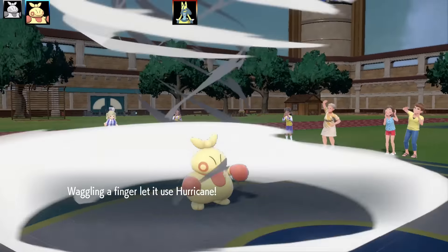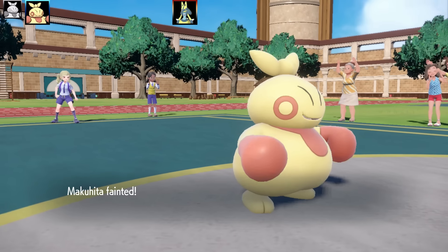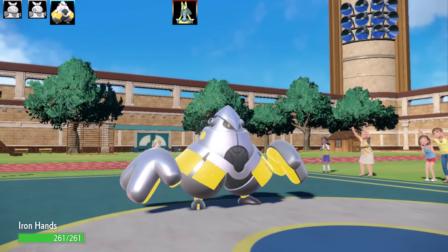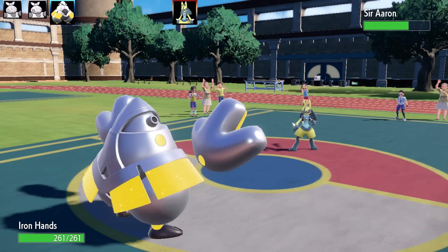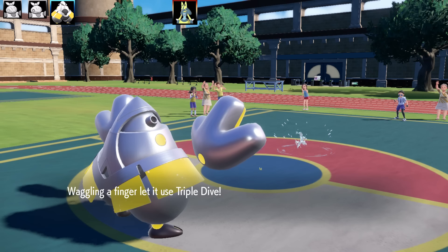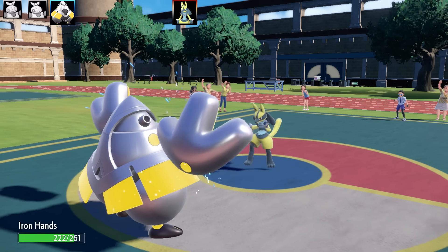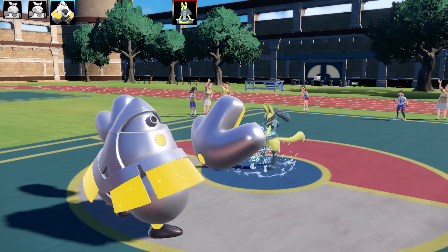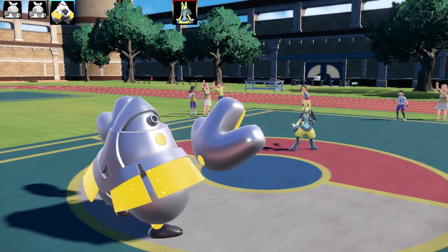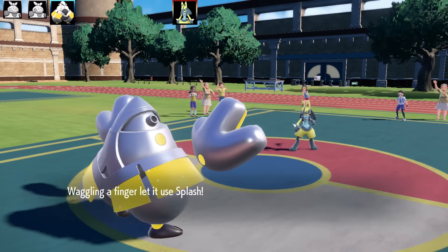A Metronome Hurricane blows out my bulky Eviolite Makuhita in one shot — that's cruel! Both baby Pokémon are gone, so things are getting serious. I go into my special Iron Hands. Lucario uses Metronome and gets Triple Dive, turning into a Water type — Iron Hands takes it but the damage isn't too bad thanks to its bulk. I go for Focus Miss and, of course, miss.